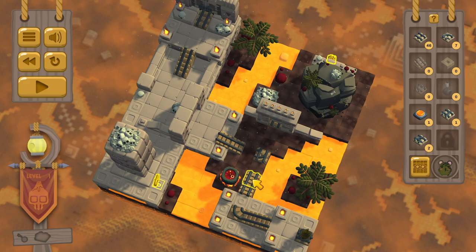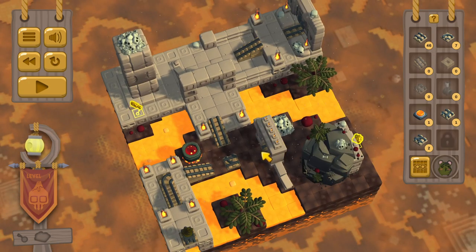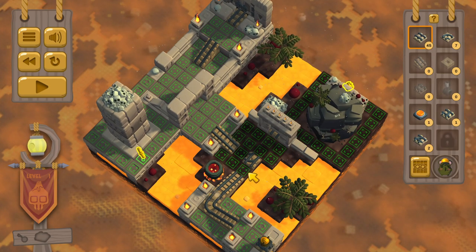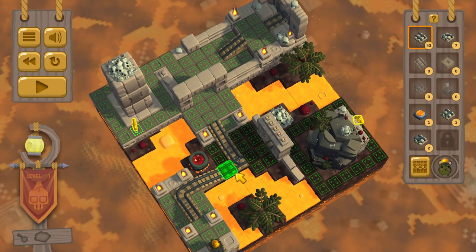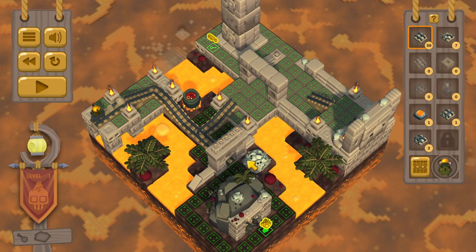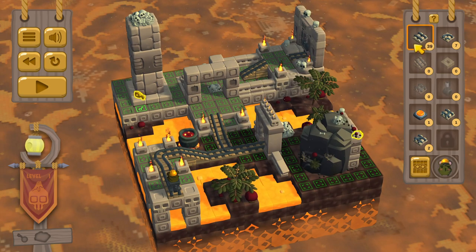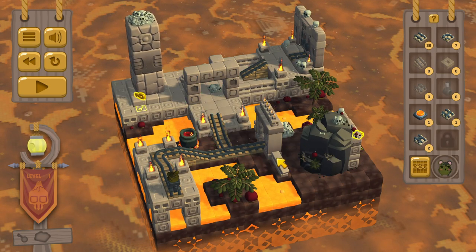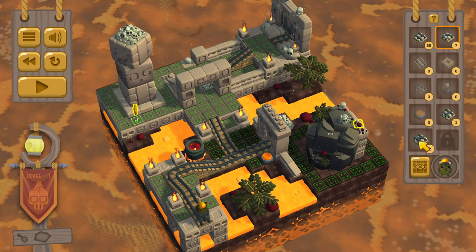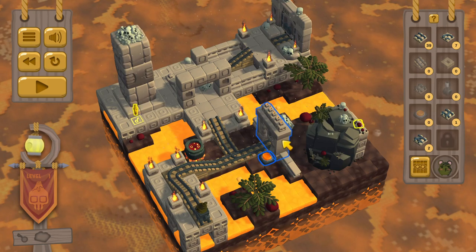So when we first come down here, we go straight. And then when we come back here, we turn that way. Yeah, like so. And then right there. And these need to be here. And we have just this one door.